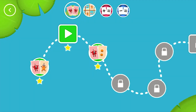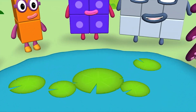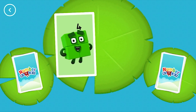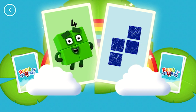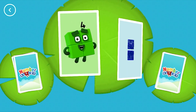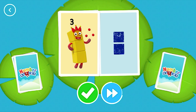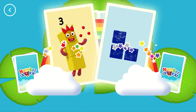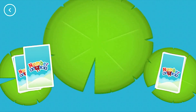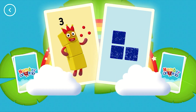You've earned a star! Look! A new level! Hello! Yay! Four, four — Snap! You found two cards that show the same amount. Four, two. Three. Three. Snap! You found two matching amounts. Three, three. Snap! You found two matching numbers.